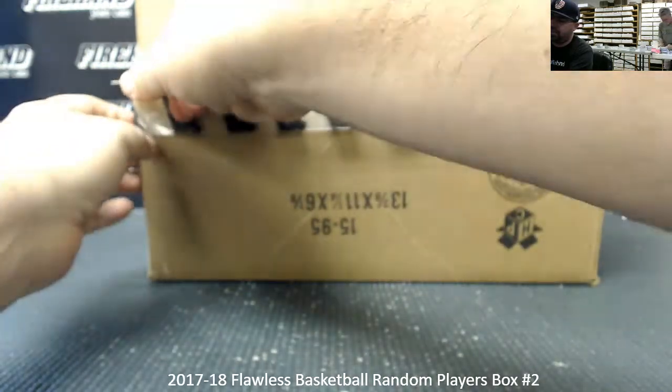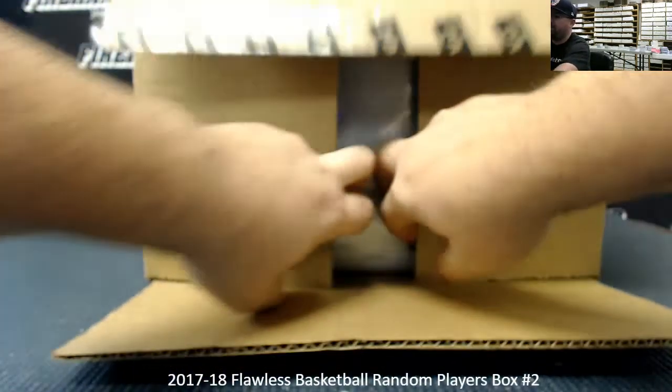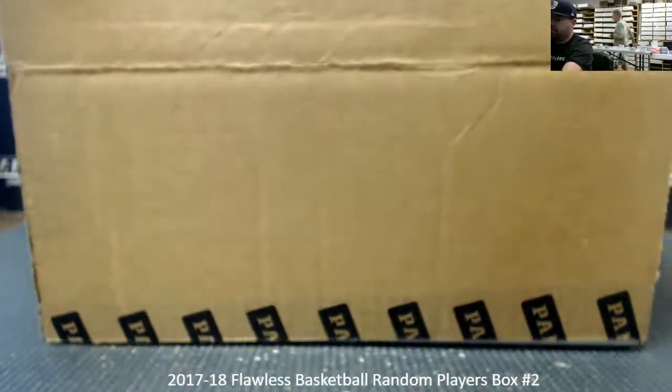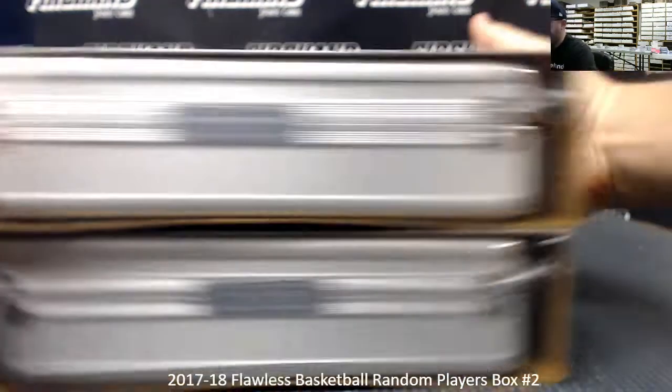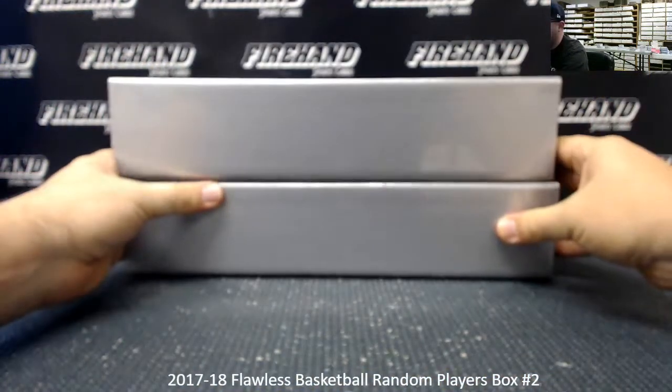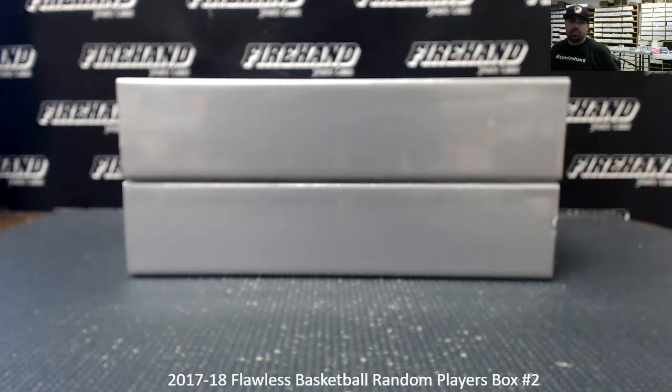We'll roll a die to determine not only which briefcase we'll use, but how many times we're going to randomize the list of participants and players. If we roll odd, we'll do the case on the top; even, case on the bottom. The case that is not selected will be held aside for a future break as yet to be determined.